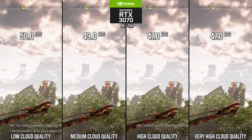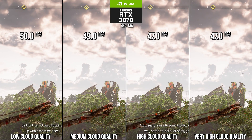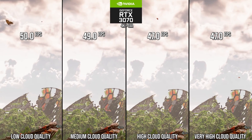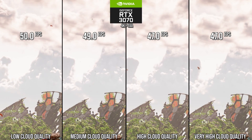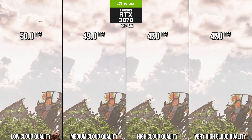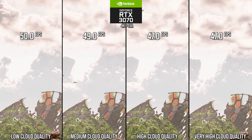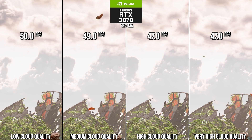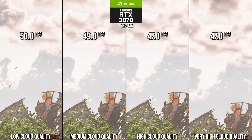Next we have cloud quality, and this one is interesting. In a shot of the game running at native 4K on the RTX 3070, you'll barely see a difference in quality in a static shot, yet there's a healthy performance increase when going to medium and below. Based on this shot you might say go with low — it seems like an easy and invisible win. But I would say this is not advisable.